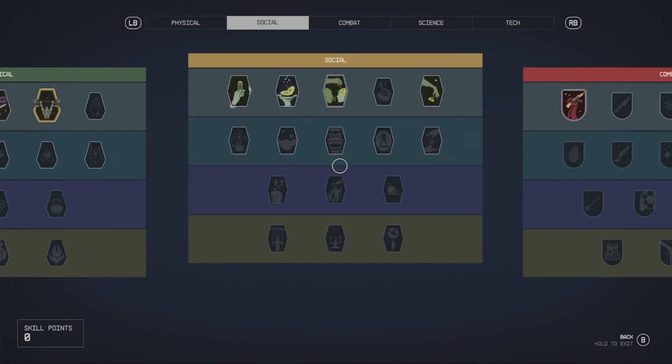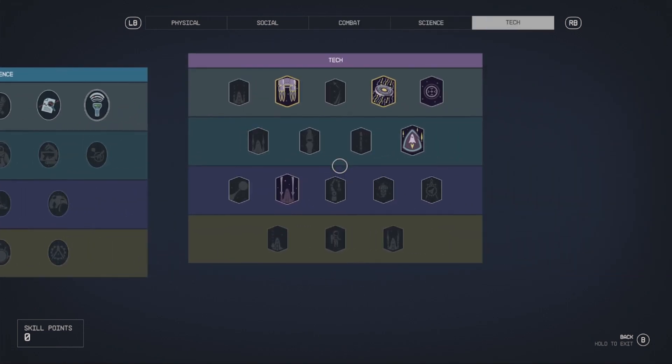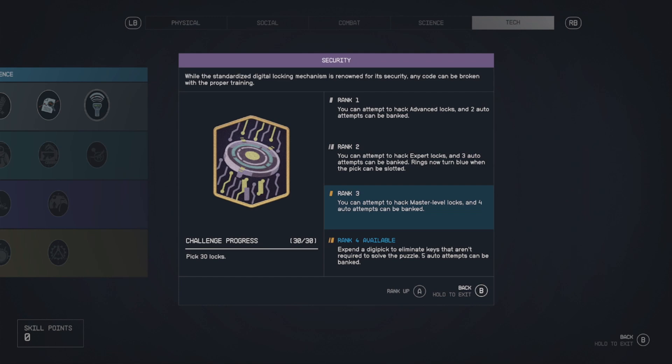Remember, if you do not have the ability to see the blue highlighted locks from whatever key you're on, you have not spent any skill points on the security skill. You'll need to do that, and you're really not even able to lock pick any of the advanced, expert, or master level locks anyway. Also, just because it's a master or expert level lock doesn't give you an idea of difficulty — some masters took me about a minute, others took about eight minutes. So just take your time and you'll get it figured out.